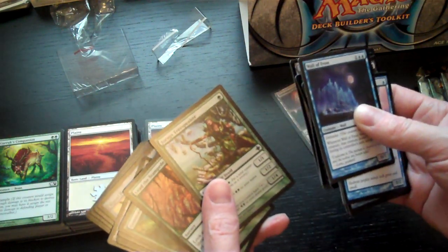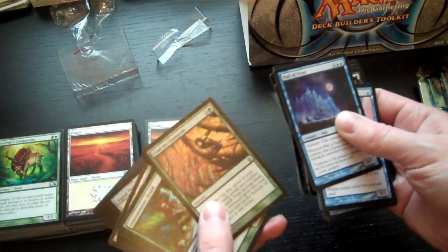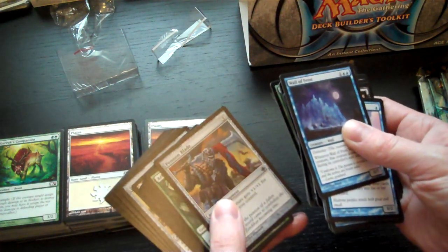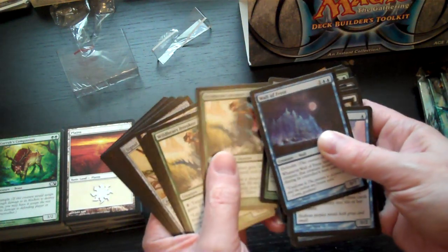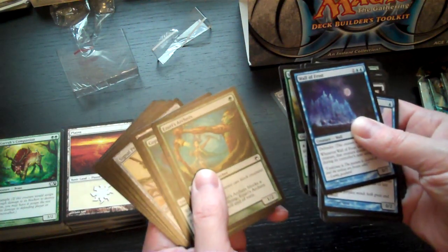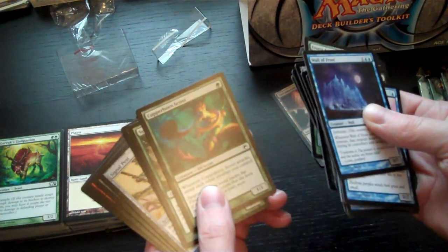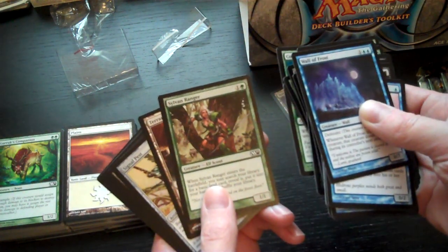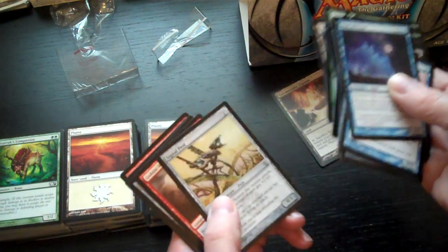Then on to the next Terramorphic Expanse with green cards: Joraga Tree-Speaker — that's a good green card — Lead the Stampede, Greenweaver Druid, Penance Blade, Arbor Elf, two Wild Beastmaster Invokers, Tajuru Archer, Copperhorn Scout, and Sylvan Ranger.